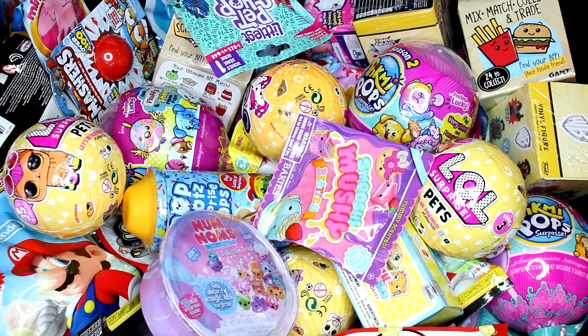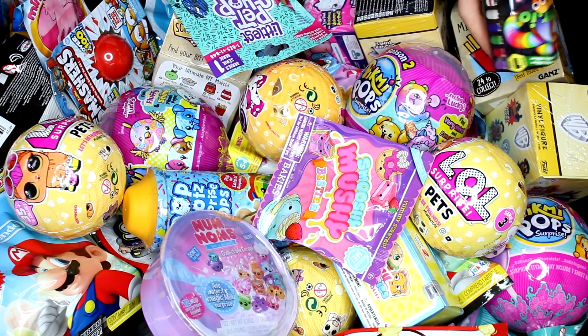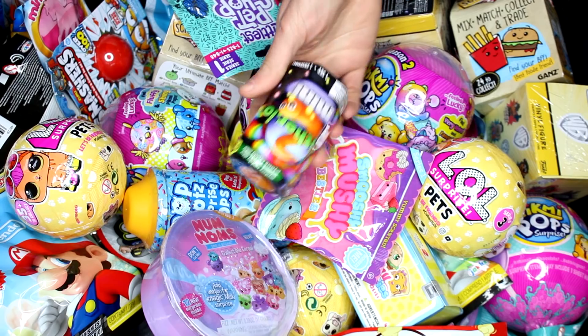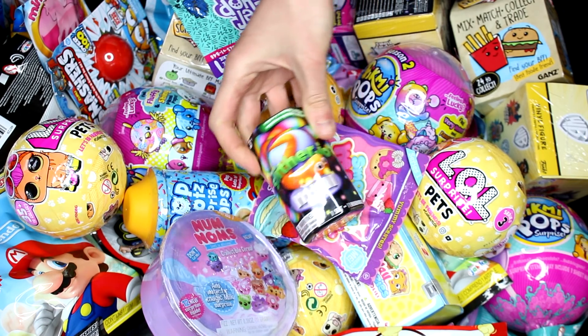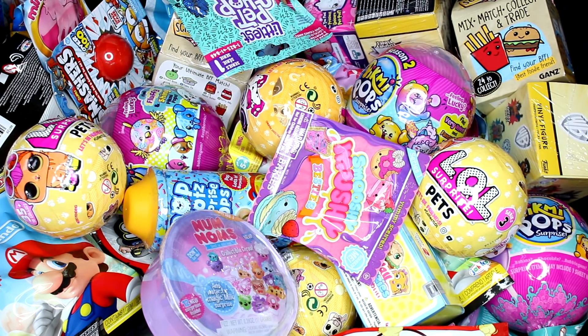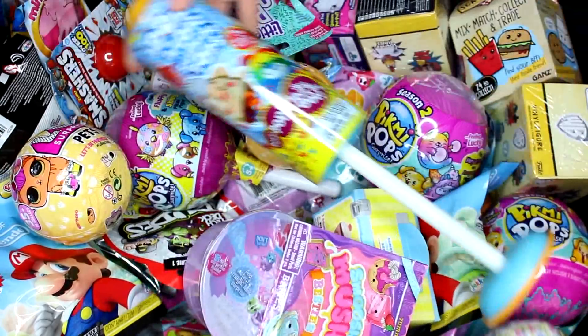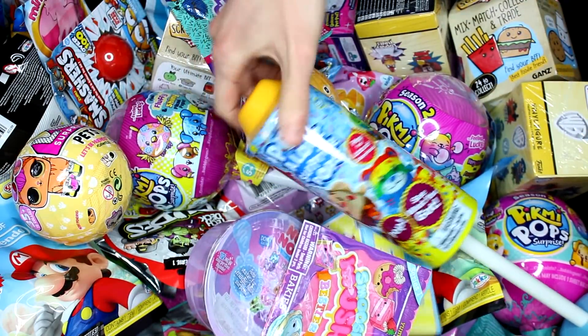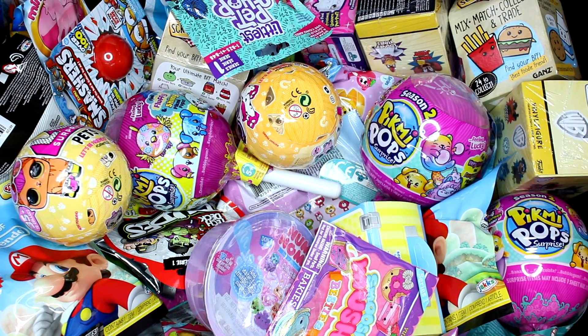Hi everyone, it's Tiffany and I'm going to be picking five random blind bags or boxes to open up today. I've decided I'm going to cheat on two of them. This one right here is a Slithero Mini, like a little squishy slither. I bought these forever ago and never actually got to open one. We're going to open one of those up and then I want to open up this Pop-A-Lot Surprise because it's just so giant. Now we will randomly pick the other three.